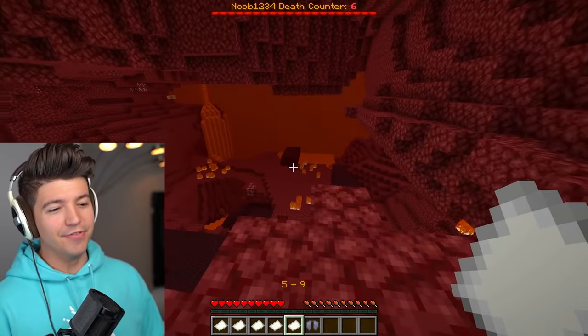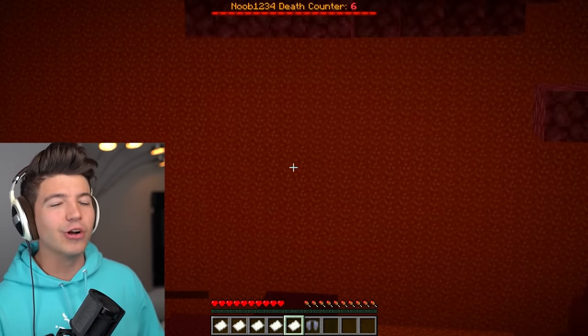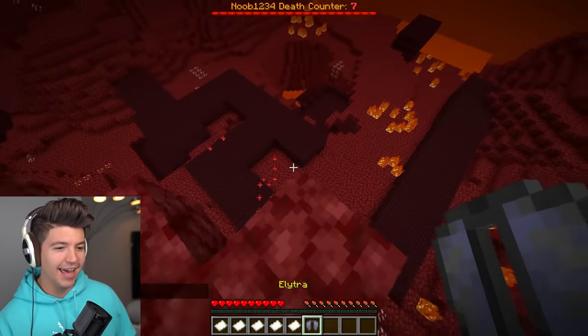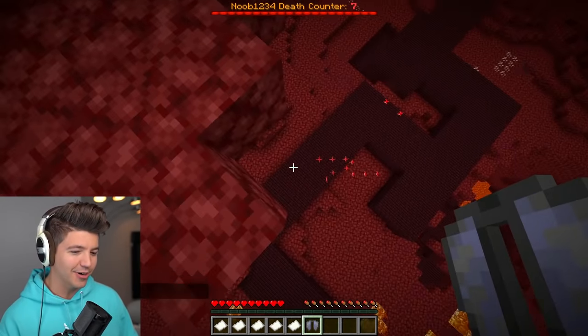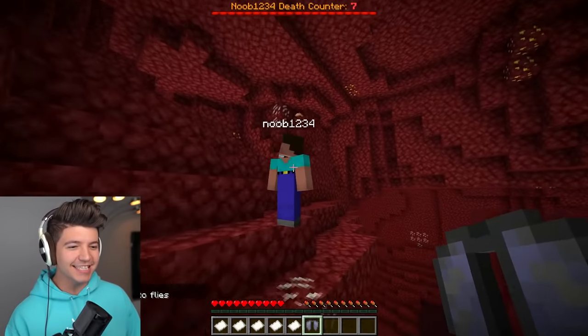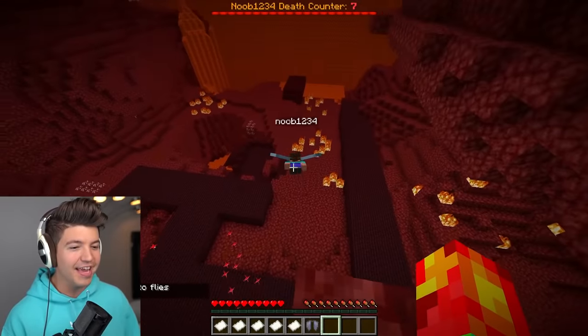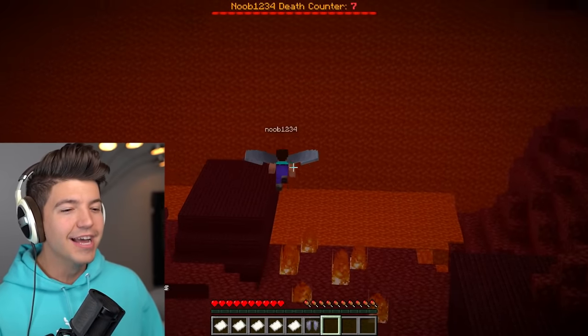Okay, this one — I think this might be the most difficult one, but also the most epic. Look at that lava curtain — it reminds me of factions back in the day. And you jumped to your death with the Elytra. Why do you even use these things? Stop dying — you have seven deaths. If it gets to ten deaths — no — stop. Yeah, thank you.